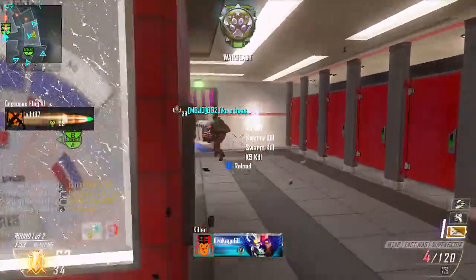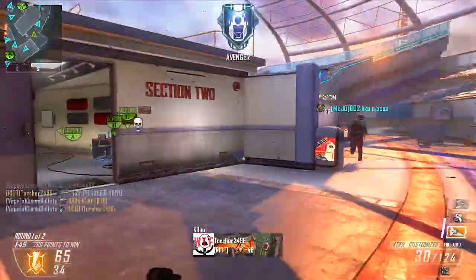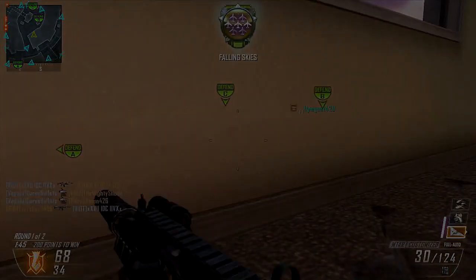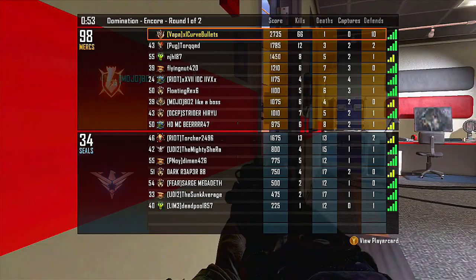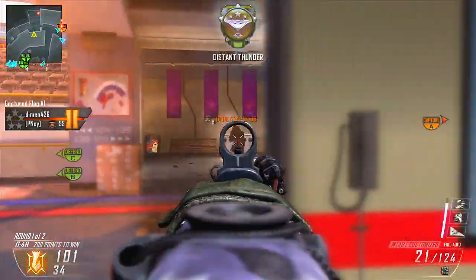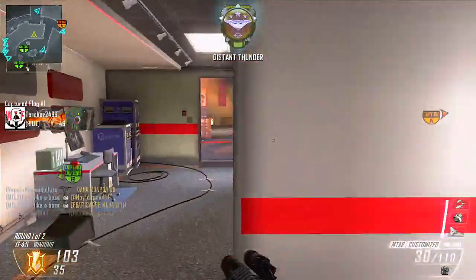So first off, I'm using the MTAR with Silencer and Fast Mags. The great thing about the Silencer on the MTAR is it actually reduces recoil a lot, which I enjoy, and it just takes down the enemy super fast — it feels like it makes the gun 10 times better. Then we have Fast Mags on there so you can reload it super fast if you're in a bad situation.